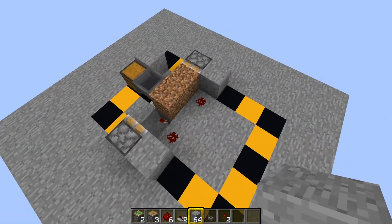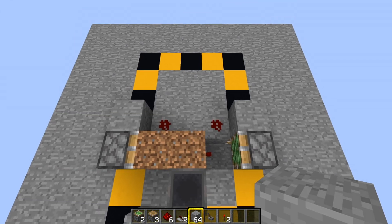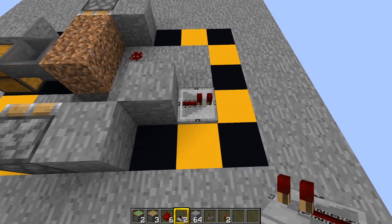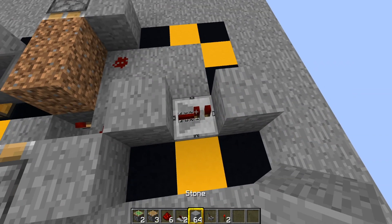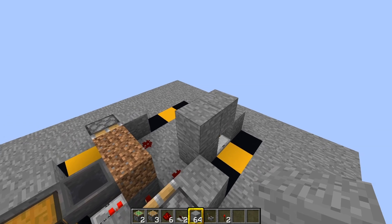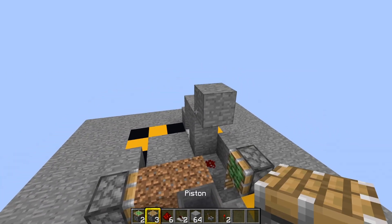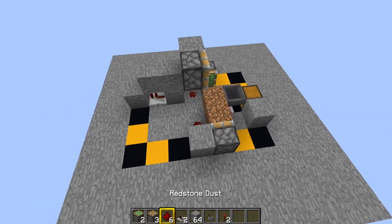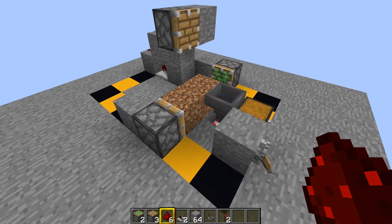Now we can turn it off. We're going to put in the piston that breaks the bamboo when it grows. Put down a solid block just there, then a repeater behind it on one tick — make sure all repeaters are on one tick or it's going to break. Then a block there, crouch and put another block on top of the repeater, a block there, and a block there. Then put a normal piston facing forward just there. Grab your redstone dust and put three blobs of redstone dust there, there, and there.